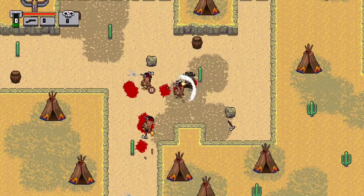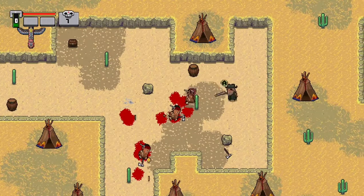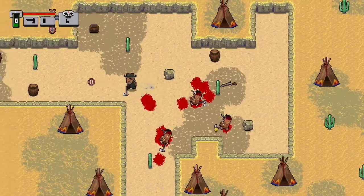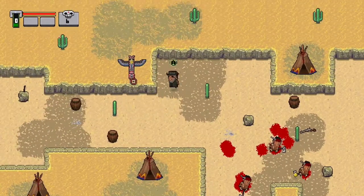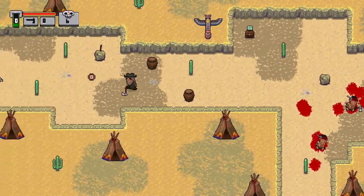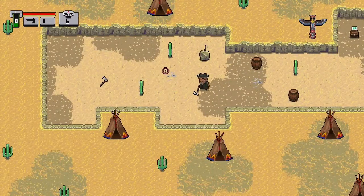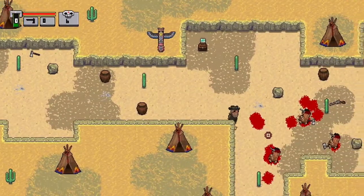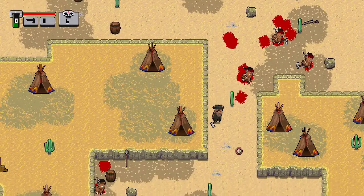And there are also bosses you'll find which are going to take a ton of damage in order to defeat. There are weapons in the game that you can find and pick up, and you have three different characters you can choose from, and they range in the quality of weapons that they have. I found that the shotgun on the third character is actually probably the best gun in the game for starting out, at least.